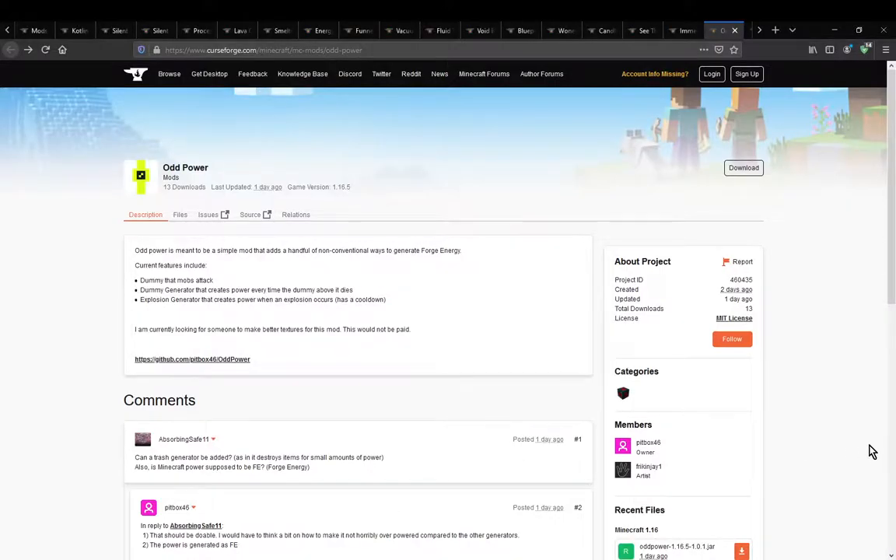Hello everyone, welcome to another mod overview, this time on Odd Power — the mod that simply adds in the ability for you to use two new generators.